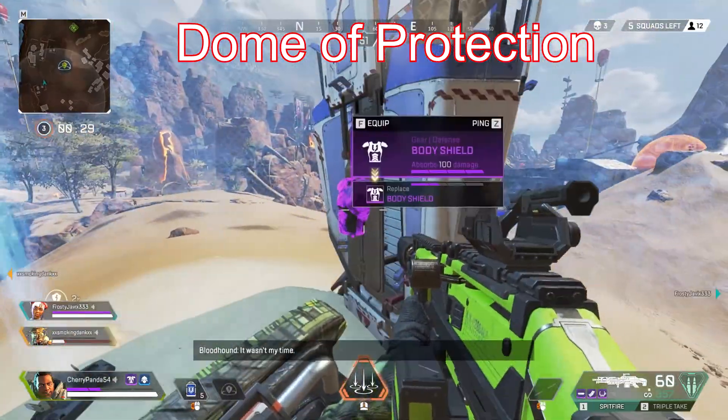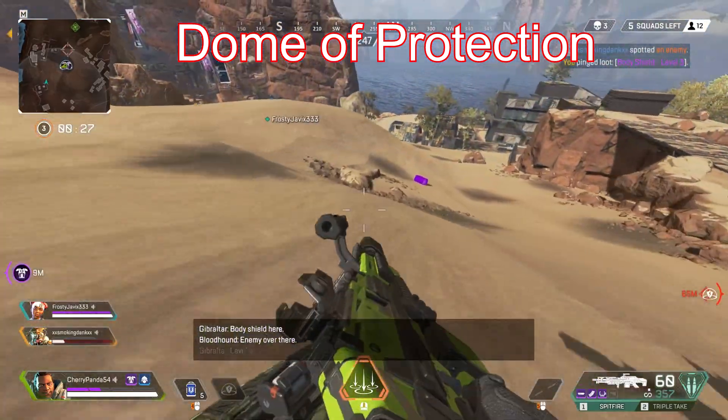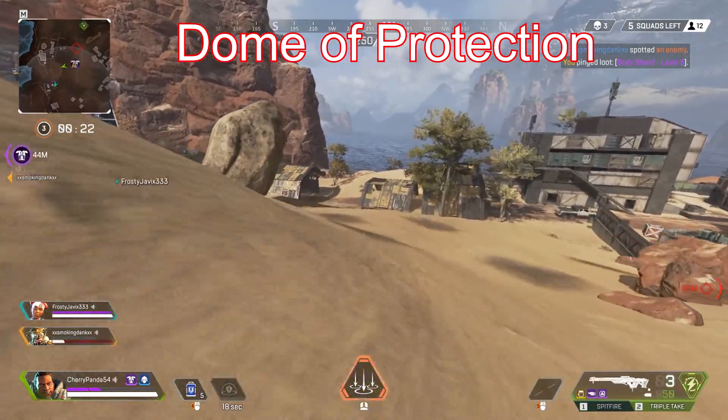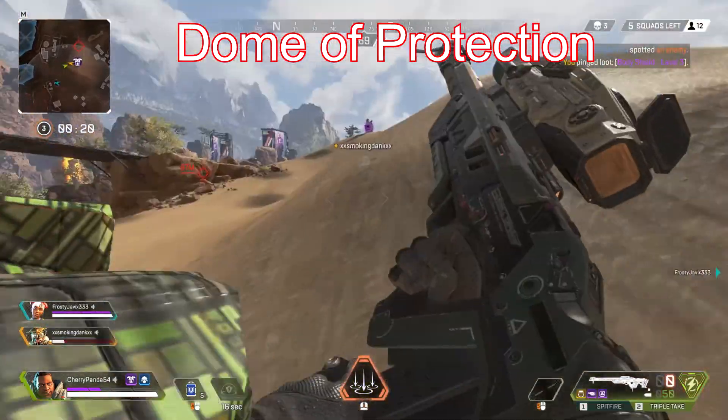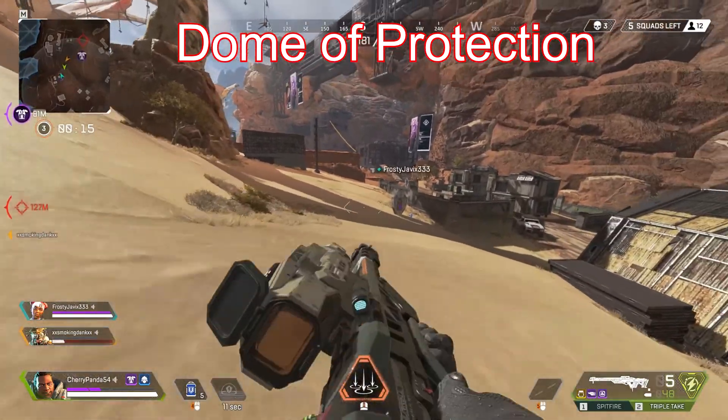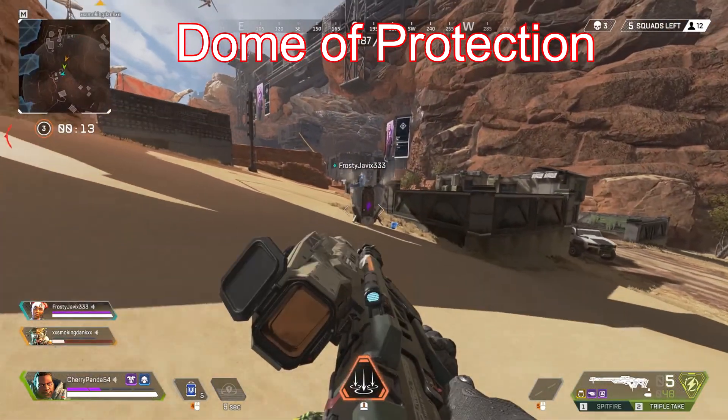One of the best tactics with this shield is negating enemy ults. From my knowledge, this shield cannot break and is actually on a timer. This means that if you're ever caught in an enemy ult, you can use this shield to protect you and your team if you don't have enough time to get out. If you're getting hit by Bangalore's Rolling Thunder or another Gibraltar's Mortar, then this is a good last ditch attempt to keep your team alive.